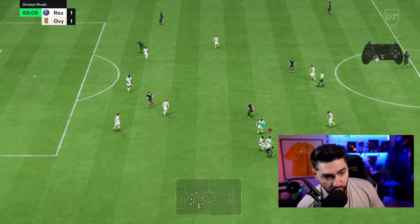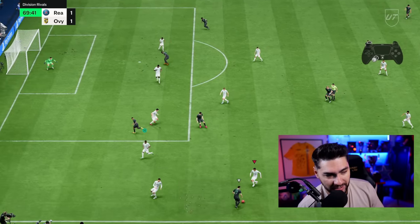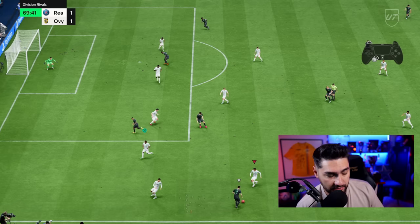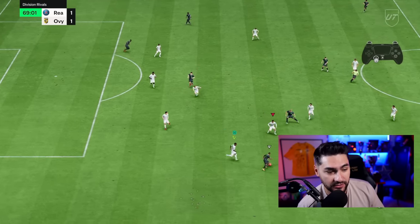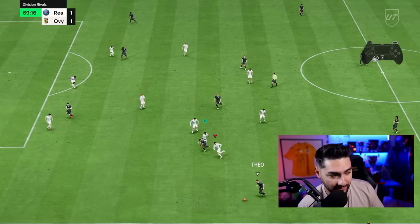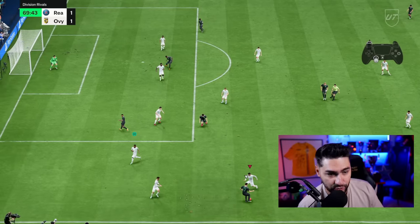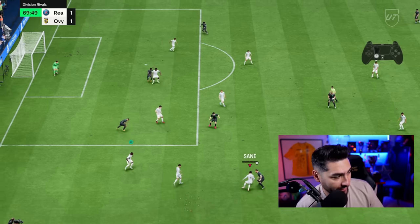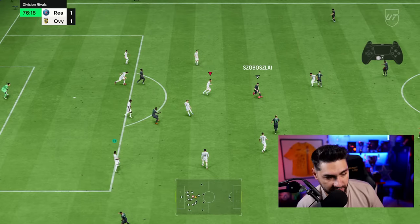Next we've got the normal jockey movement combined with a tackle. Jockey is so important because your player moves much better on the pitch, getting closer to the opponent and being more aggressive. As you can see in this example, I'm waiting for the right moment without over-committing, then using the jockey movement together with the tackle button for a super accurate tackle to get the ball.